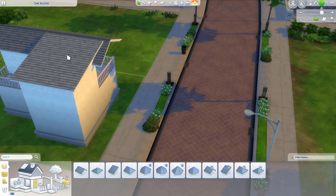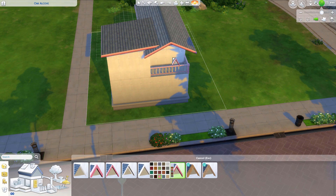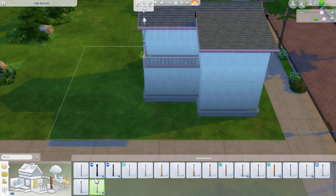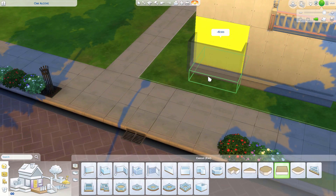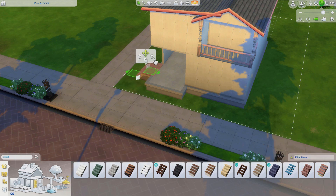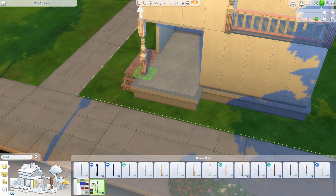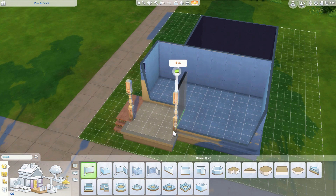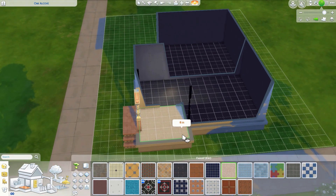I tried my best to keep everything pink and I wanted the house to be cute — not just an ugly pink house. I was really happy when I found those pink columns; it's another little pink detail. I also found pink stairs with tiles on them, and I found a pink outdoor door which is pretty cool.